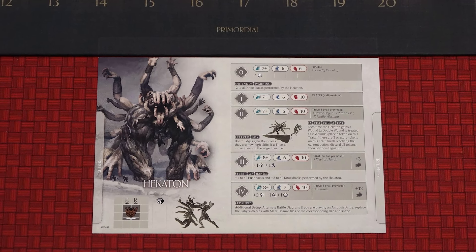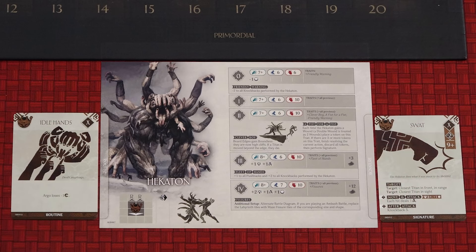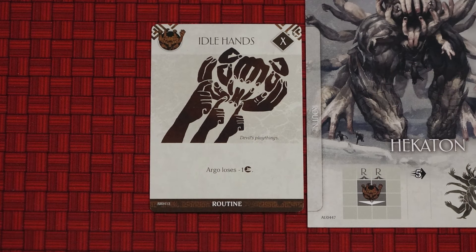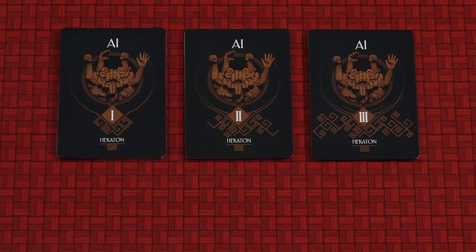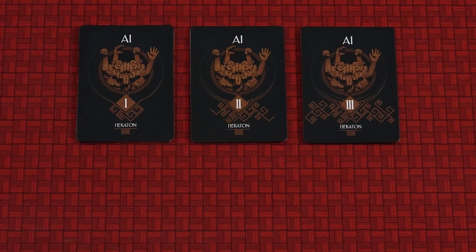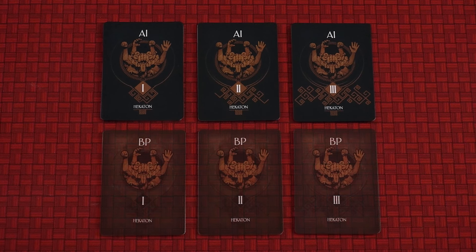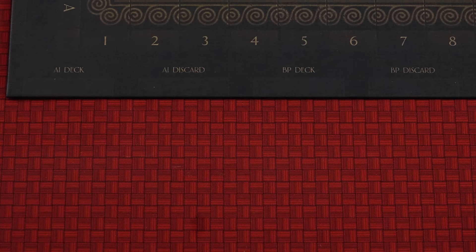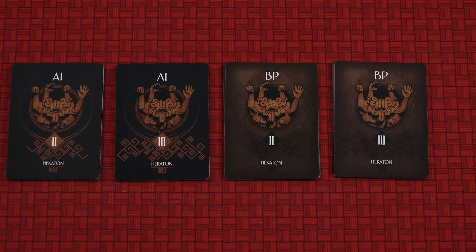Place the Primordial sheet for the one you are about to fight this side up. Find its Routine card and Signature card and place them to the left and right like this. Make sure to use this side of the Routine card and not the side with the Nistis Routine on. Take all of the AI cards for the Primordial and divide them into 1, 2 and 3 based on the Roman numeral on the back. Do the same with the BP cards, and then shuffle each deck separately. Place the decks with number 1 in the corresponding spaces. Place the other decks aside for now. These are the Escalation decks and will be used later in the battle.